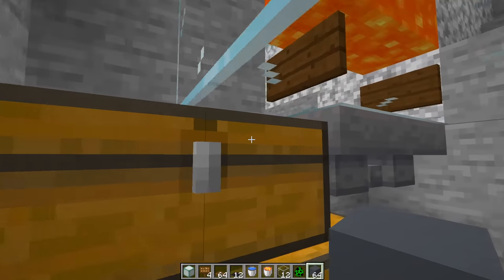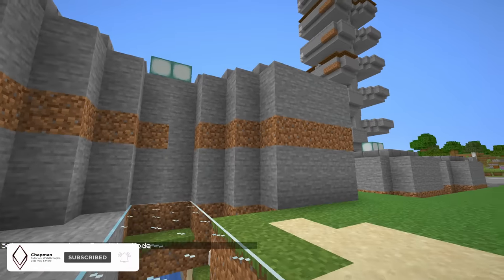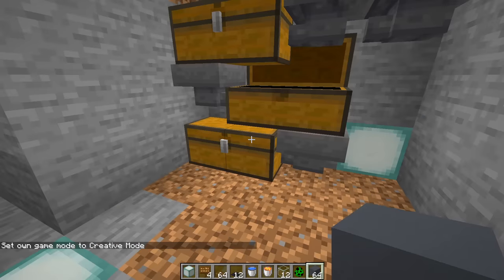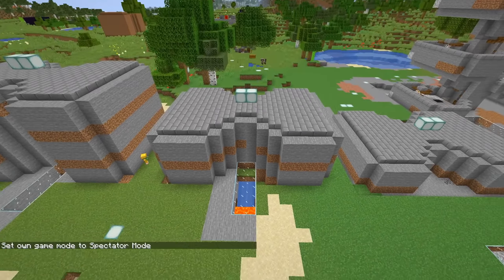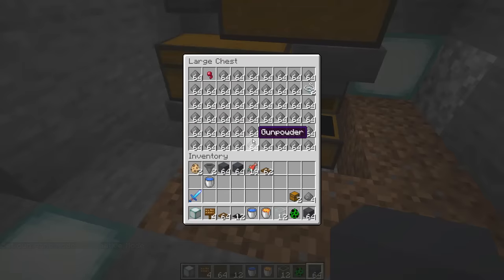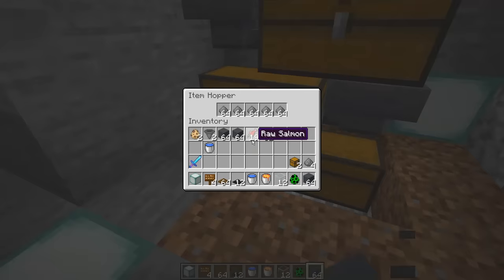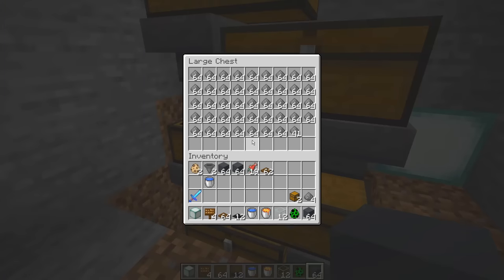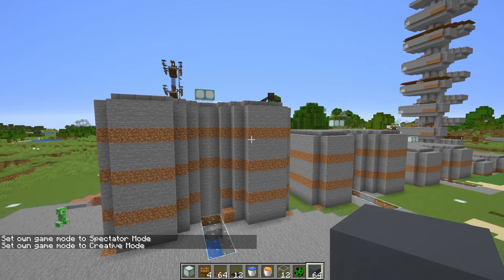The second farm is the quadruple — four layers stacked — and we have a chest and a quarter filled. That's actually really good for something so small and compact. The third one has six layers stacked: two full double chests plus a little extra. Then the eight-layer farm — nearly three double chests full of gunpowder.